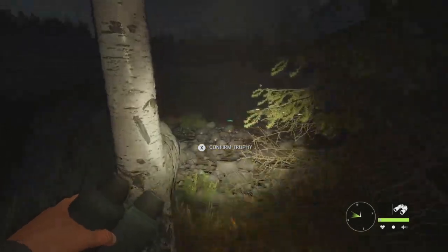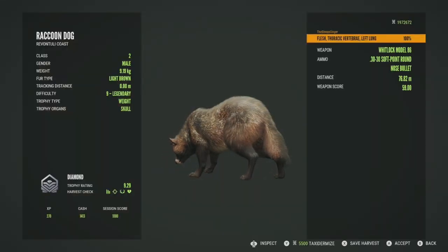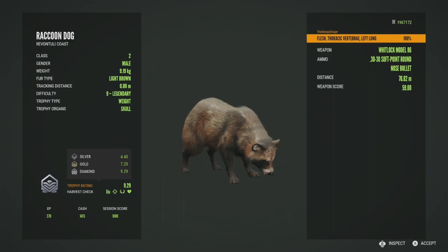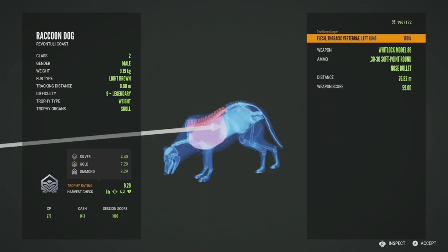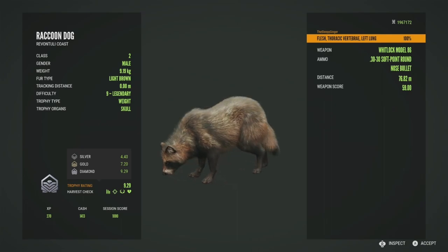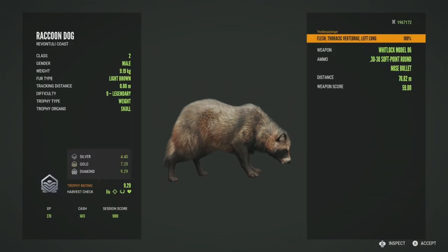He didn't get very far at all — there's the blood trail. If he makes diamond, it'll be my first ever diamond raccoon dog. Let's pick him up — and he is in fact a diamond at 9.29, literally right at the exact cutoff score. That is absolutely insane. This is my first ever 9 legendary and my first diamond raccoon dog. Got him in the thoracic vertebrae and left lung — pretty good shot. I took what I could get with the 30-30. Really cool trophy, one I'd been planning to grind for.